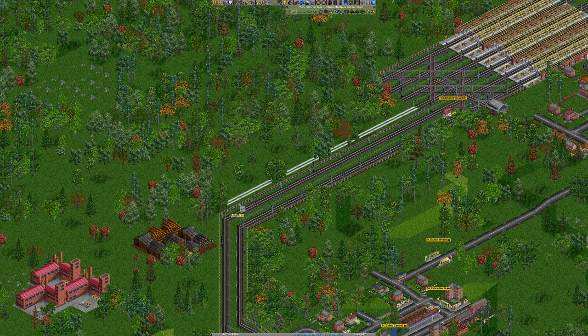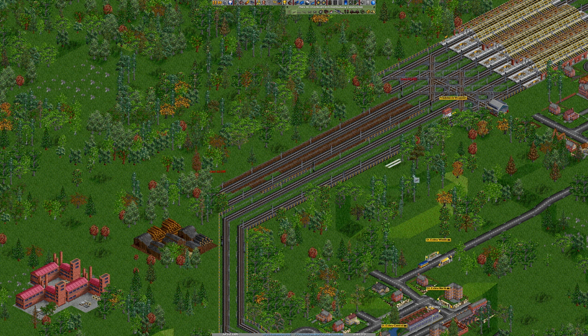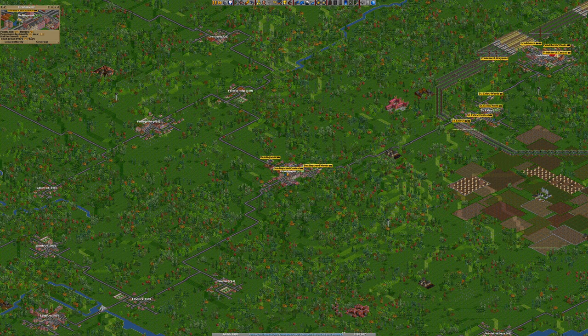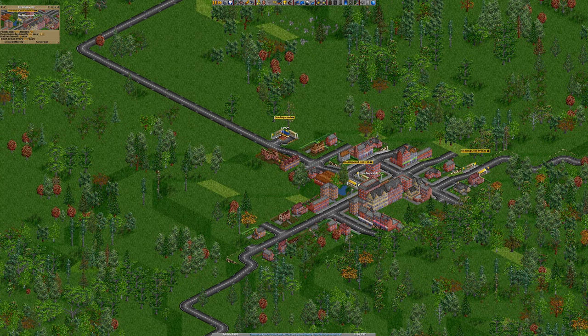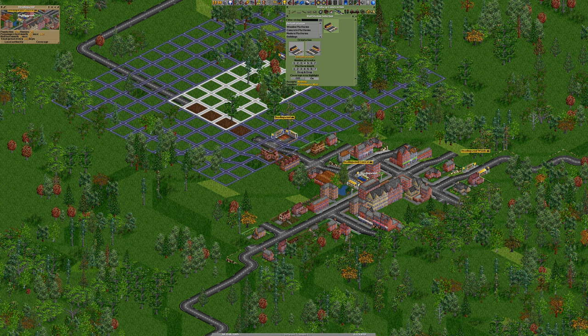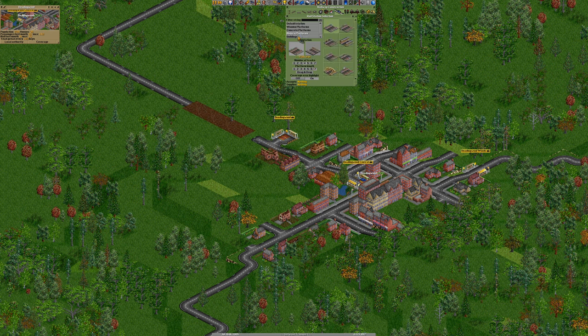We'll just build you down here. I reckon it'll probably end up being two-track. We're going to go by Beadingwood — we've got the station pretty much set up and raring to go there. Beadingwood is just a normal town, so we'll pop it there. I don't think we're going to go for electrification on this — I think this is going to be like a diesel line of brilliance.